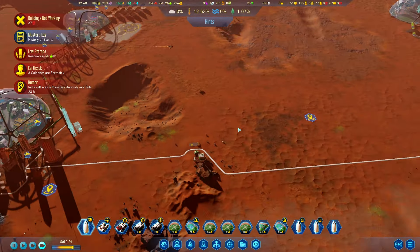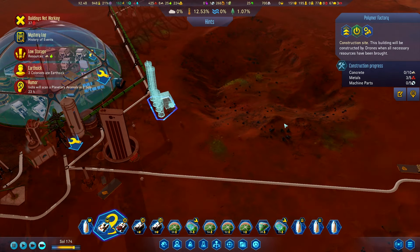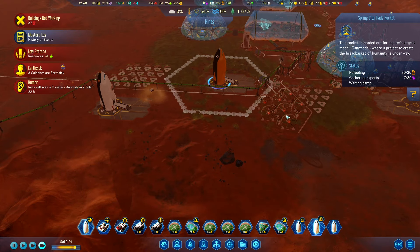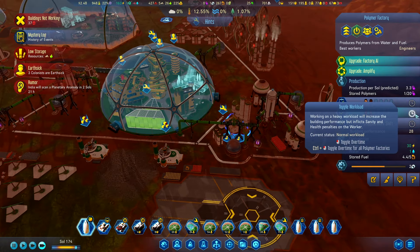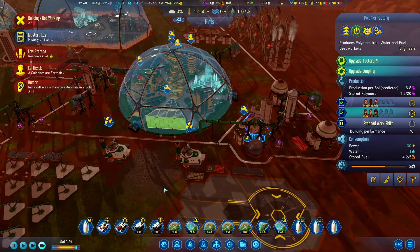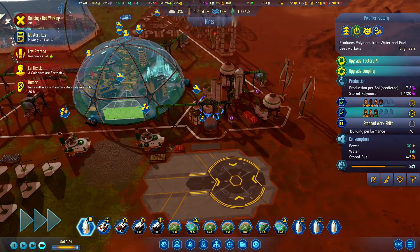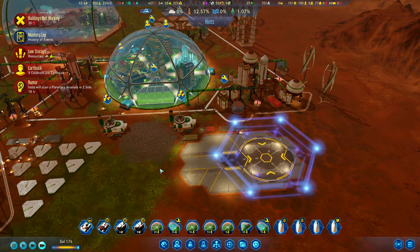We need to fill this up but we don't really have a lot of waste rock. Over here we're waiting on concrete and metals, and over there we're waiting on polymers. Let's set this in overdrive. One of our sponsor satellites has made some unbelievable photos of the surface of Mars — we found another planetary anomaly! Getting some more passengers now.